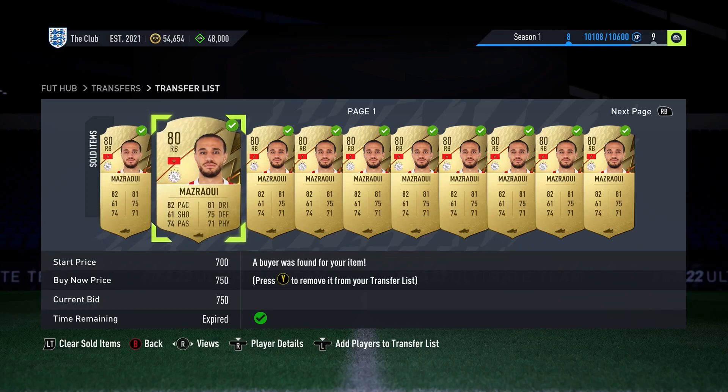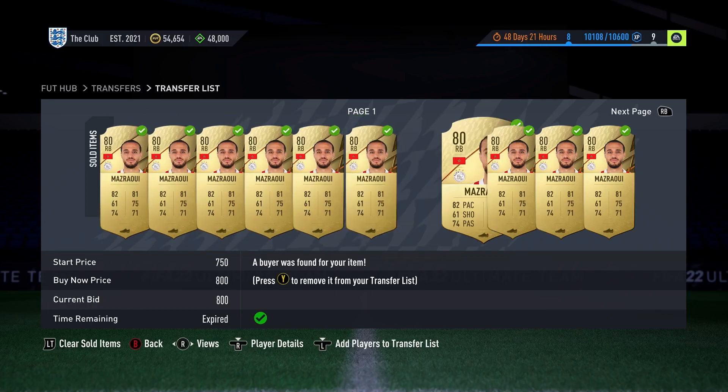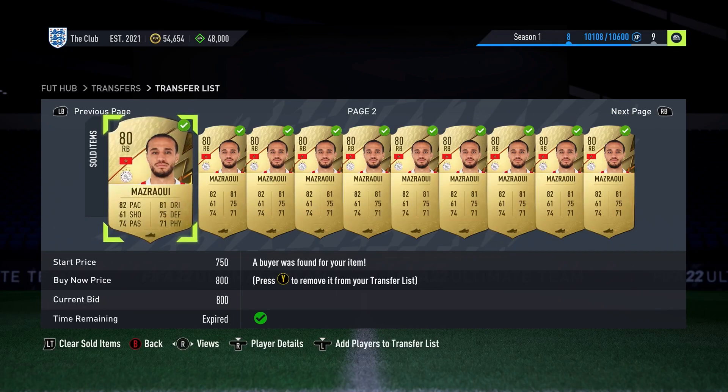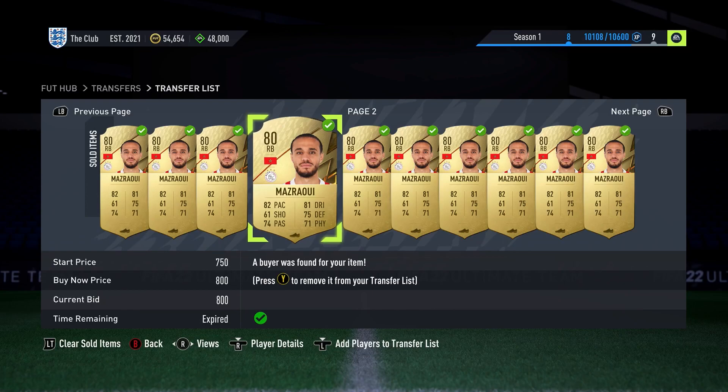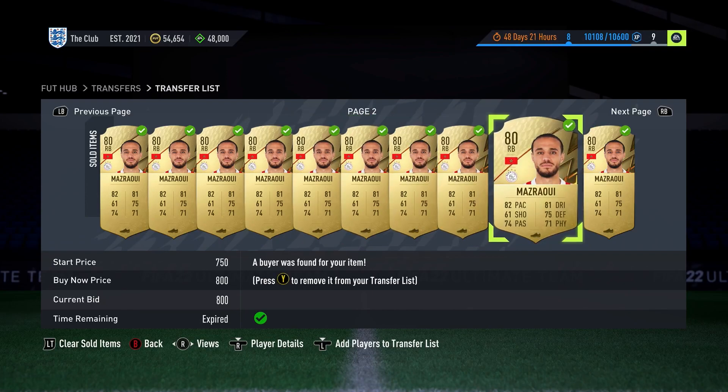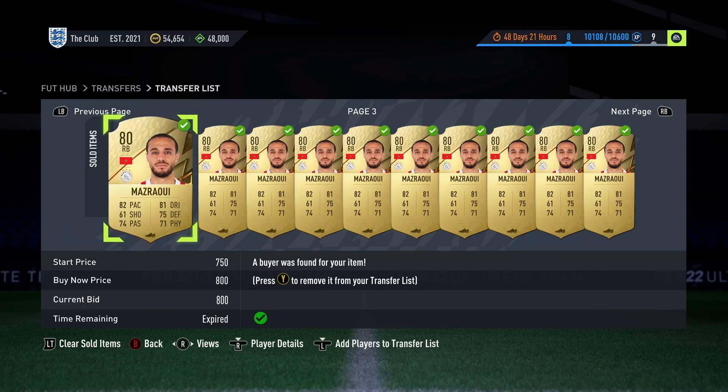The premise is very simple. We're going to be looking at rare gold players, preferably within the top five major leagues being Premier League, Ligue 1, Serie A, Bundesliga and La Liga. We're going to find their lowest buy now and then we're going to take a couple hundred coins away and use that as our bid amount.